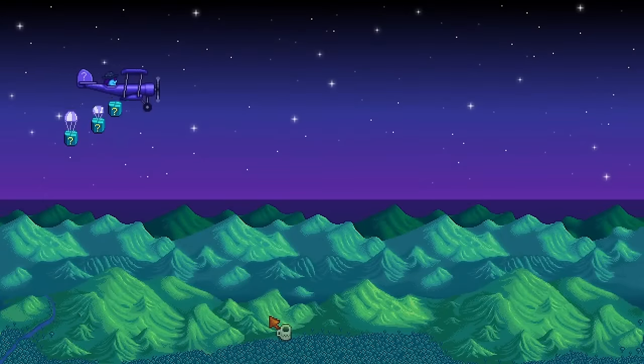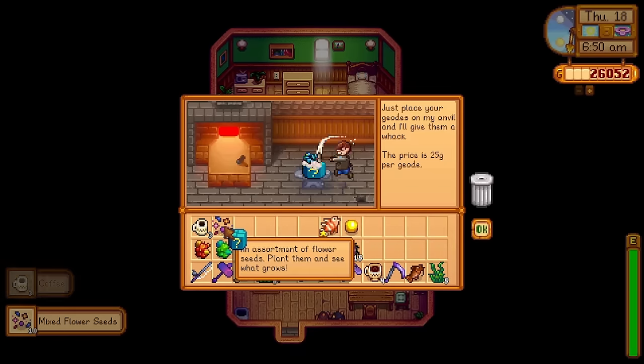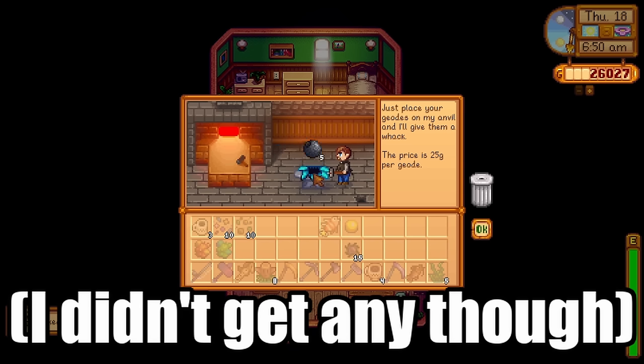Mystery boxes are a new item, kind of like geodes or golden coconuts, that you can break open at Clint's to get a variety of items, including bombs, coffee, and even mystery box clothing. Pretty cool new addition.